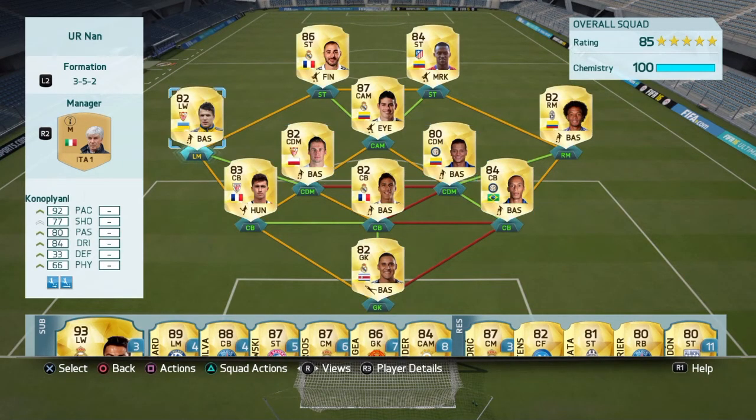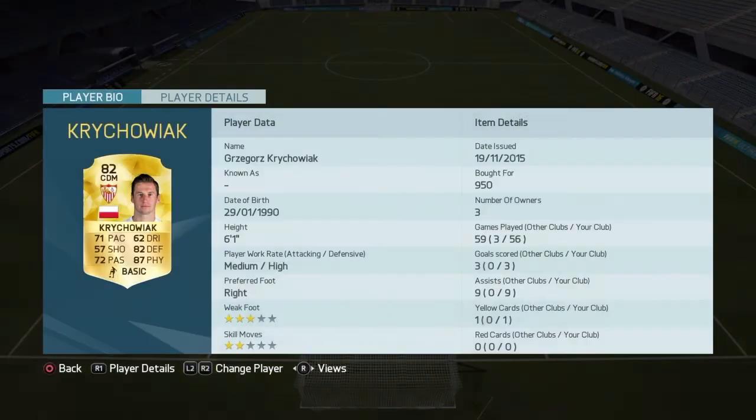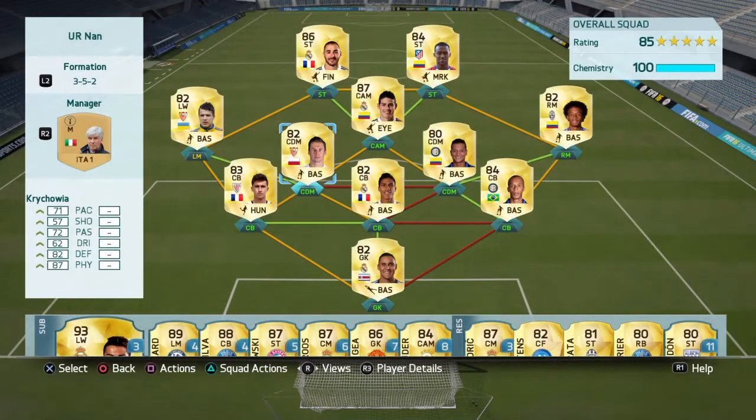In the midfield on the left we have Konoplyanka with a blistering 92 pace. We have Kuchowiak, who I put in there because I love him — he's really good defensively, has the physical attributes and some height on him at 6'1". He's medium/high work rates so he likes to stay back.